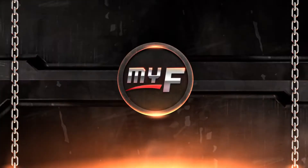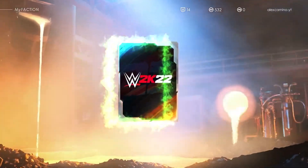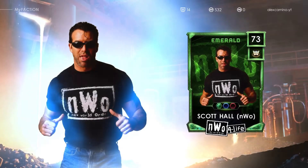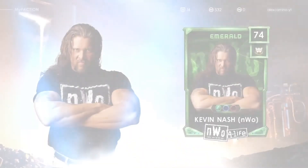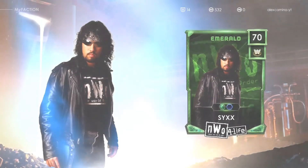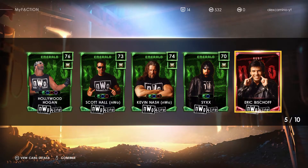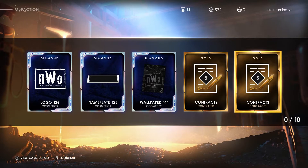And then we've got the NWO for Life Pack — it's probably going to be all the NWO members. We've got four Emerald cards. So we've got Emerald Hollywood Hogan, Scott Hall, Kevin Nash, Syxx — or Six, I'm not sure how you pronounce it — and Eric Bischoff. We've still got five more cards because it says ten. So we have the NWO world logo, Nameplate, one paper, Contracts, and more contracts.